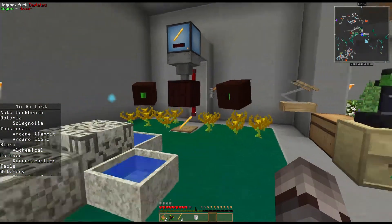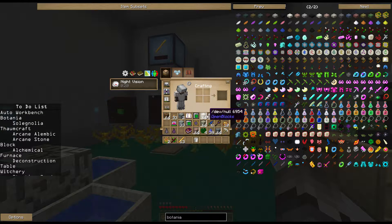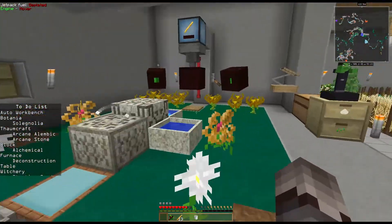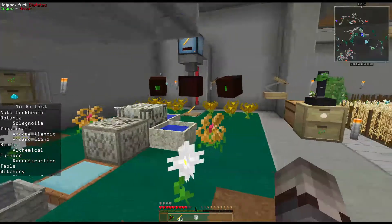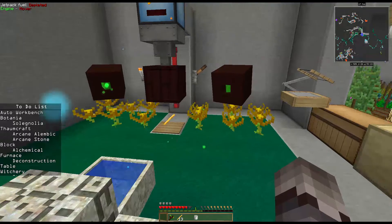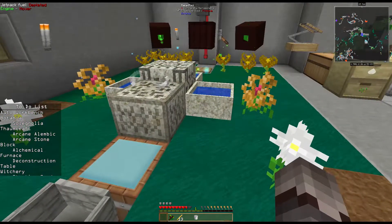With my ring of magnetization on, I start scooping up everything even from a distance, which is a problem. When I get the ring of greater magnetization that effect will be even worse, and that's where these Solagnolia flowers come into play. I put one here and another here, turn that on, and now the ring of magnetization no longer has any effect. As long as I'm within the range of these flowers, my ring will not drag items to me. Very useful flower. With that, I'm kind of done with Botania for the moment.